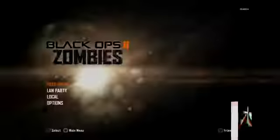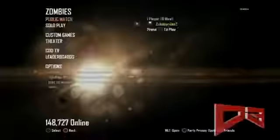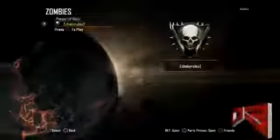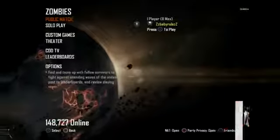Spam the X button right now and you should get this login screen. Log in to the account that you have the highest zombie rank on, or whatever rank you want to duplicate to. As you can see here I got the shotguns I want to duplicate to — and this duplicates everything, even the kills.